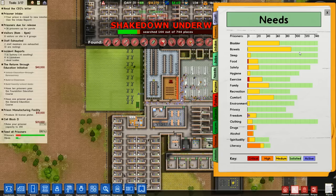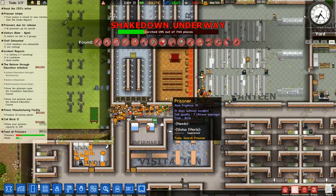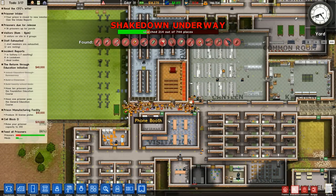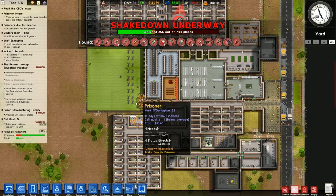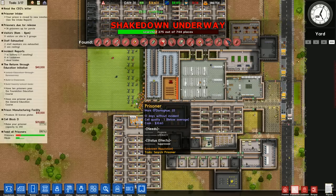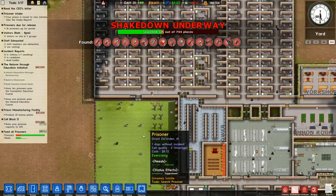Their needs are like exclusively taken care of except for exercise, and some of them are a little hungry. Life goes on, man. You can't just murder somebody cause you're a little hungry. I've been hungry enough to want to murder somebody, but it doesn't make it okay. It's not right.